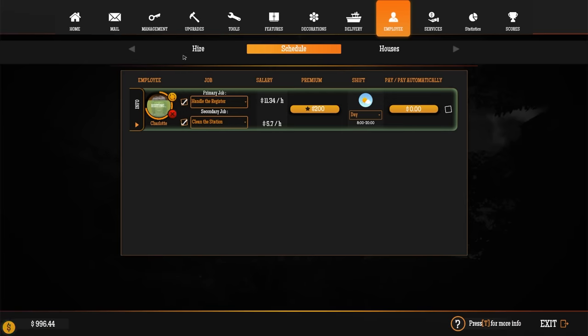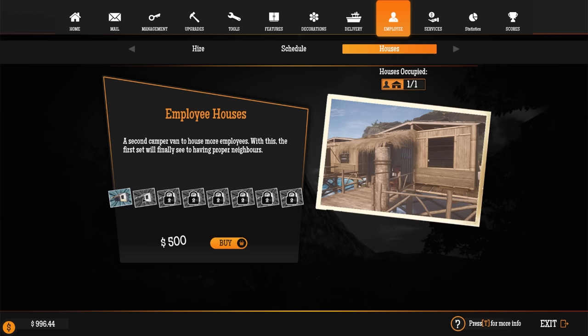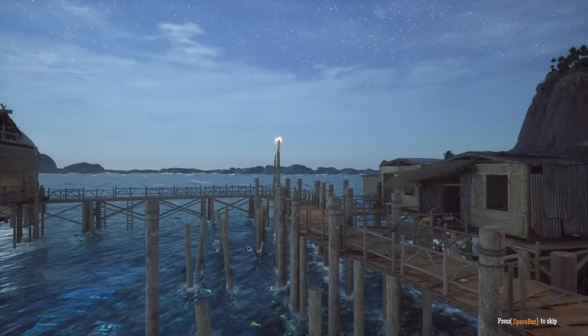I wonder if we're going to hire another one or do I need to do another trailer? Let's get the register taken care of and then go fuel up the people at the boat dock. We are absolutely busting our butt right now getting all this stuff done. I really need somebody else - I don't want them working at the garage, I think I'll do the garage myself, but I need somebody that's going to run around fueling people. Let me make sure our employees are all paid up. Do I need another house or can I hire another person? No space for new employees - purchase additional trailers. How much is another trailer? $500 bucks, probably worth it - go ahead and buy it.